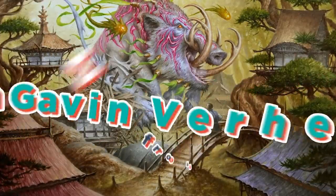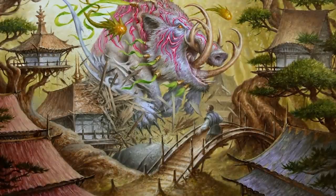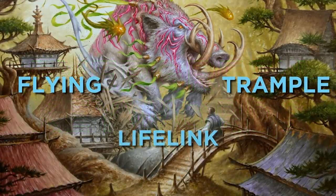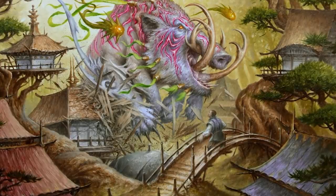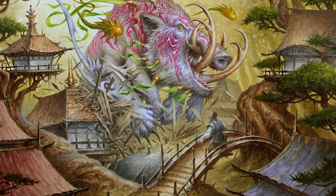Good morning Magic, I'm Gavin Verhey from Wizards of the Coast, and in Magic there are what we in design call evergreen keywords. Flying, trample, lifelink — mechanics that any set can have. These mostly stay the same, but every now and then one will shine through enough to be incorporated into the game permanently.